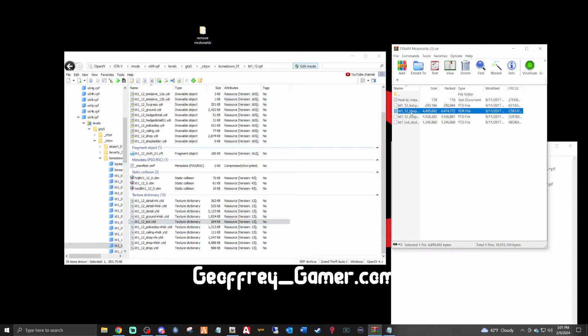Next file is kt1_underscore_12_underscore_shop — drag that one up and drop it into the backup folder. Then lastly you have kt1_underscore_12_underscore_shop_high_dr.ytd — take that one up and drop it in. I know it seems confusing but just follow these exact steps and you'll be good to go.